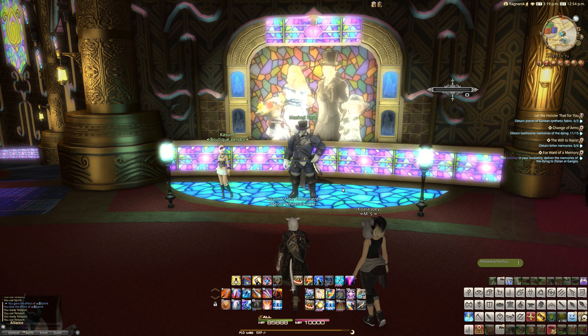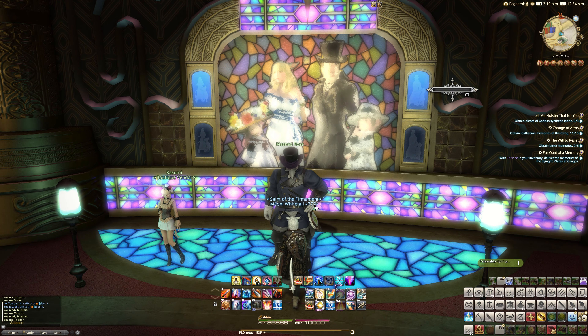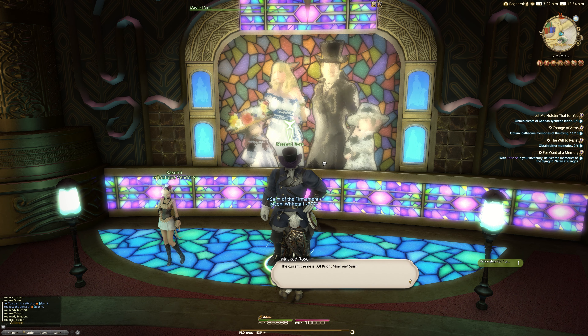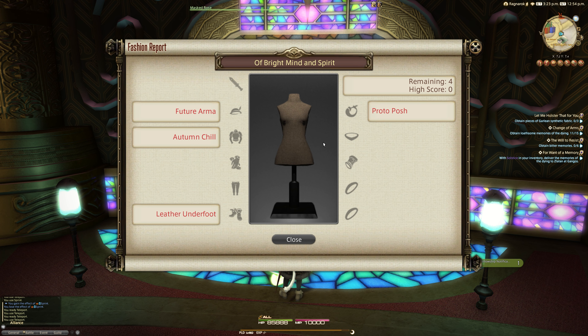Hello and welcome to Fashion Report Friday, the weekly video series where I try to get you the most MGP possible from the Gold Saucer minigame here in the Gold Saucer every Friday when judging begins. This week is week 158 and the theme is Of Bright Mind and Spirit.